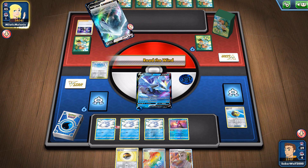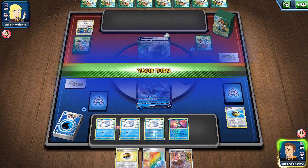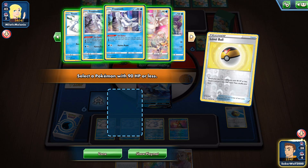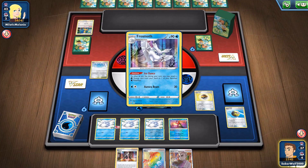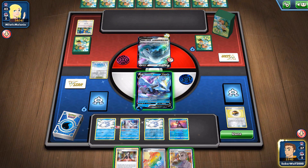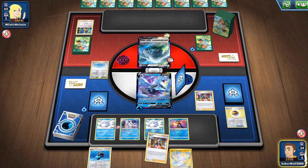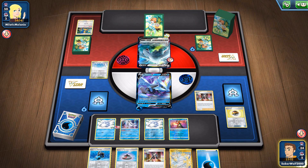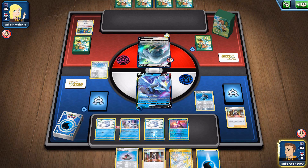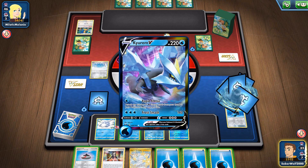My opponent can only pull the Kyurem V, try to get me stuck and draw some cards with Lugia. Path to the Peak is putting in amazing work once again, just like last time. This is obviously the best answer to stop Lugia V-Star, primarily. If she has Cramorant with Battle Dominion she can't draw cards, and if Lugia V-Star comes out she can't even use that V-Star power. Path to the Peak — if it sticks, it's amazing.